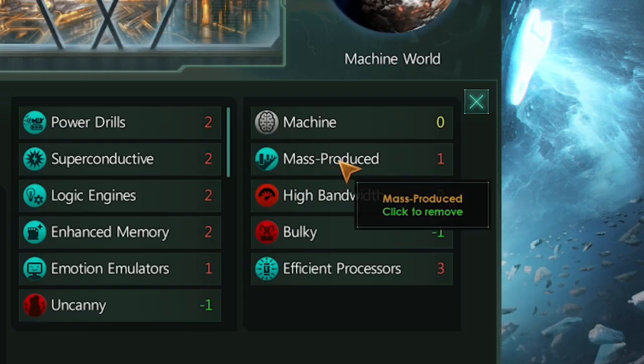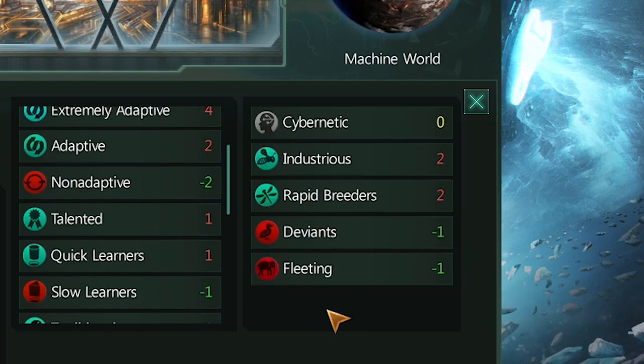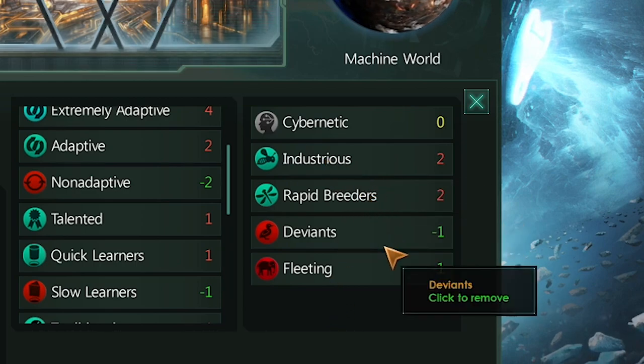For robots I picked Mass Produced, High Bandwidth, Bulky, and Efficient Processors. For cyborgs I picked Industrious, Rapid Breeders, Deviants, and Fleeting.